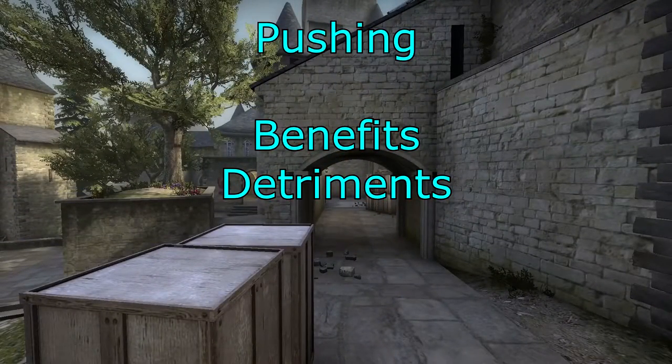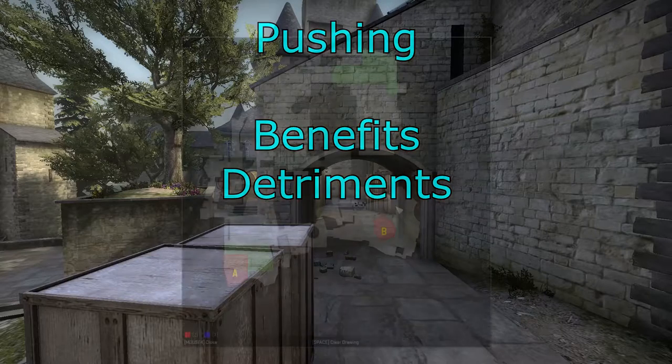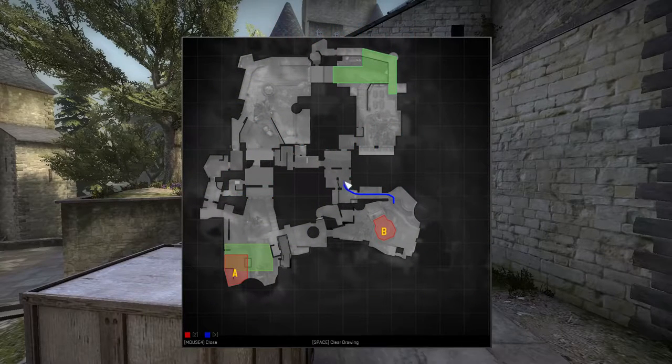Let's have a look at pushing — benefits and detriments. There are two ways to push: either you can push into T-spawn through the apartments, which is going to force them to go to T-spawn or down the alleyway to A. Or you can push down to drop. Pushing to T-spawn or pushing back to A is probably better than pushing to drop, unless you know they're in drop — and then it's an interesting push.